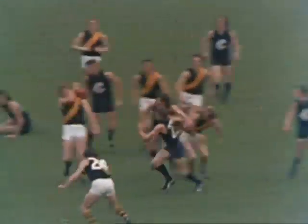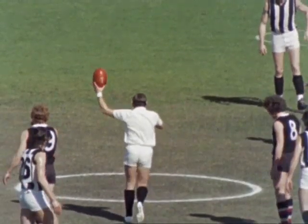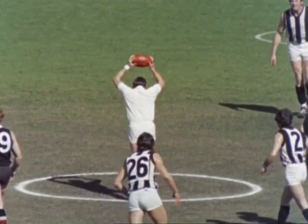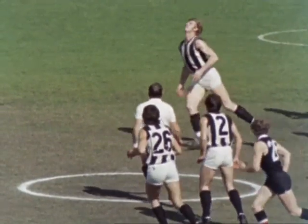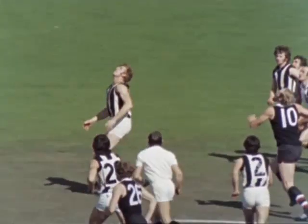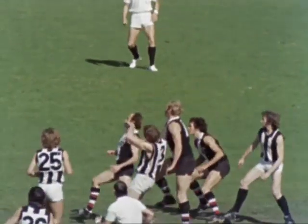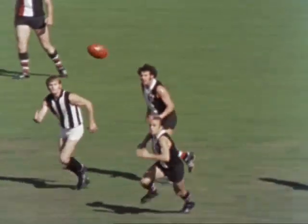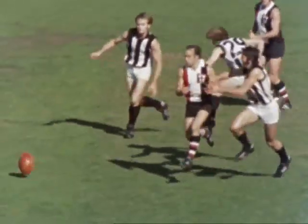It's Carlton who have the immediate advantage. The object of the game: to score more points than the opposition. The ball is bounced in the center circle to start the game. Once the ball is bounced the players can enter the center circle and they try to hit or palm the ball to their own teammates — this is called the hit out. This center bounce is repeated at the start of each quarter and after every goal scored.